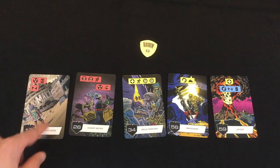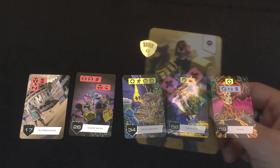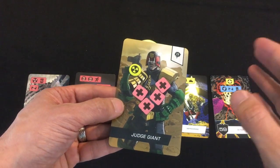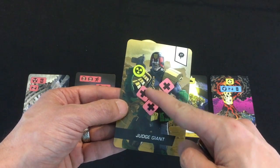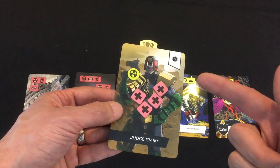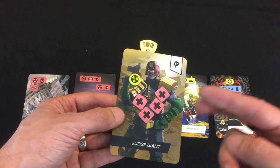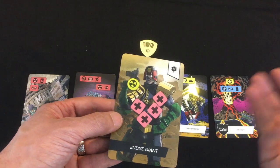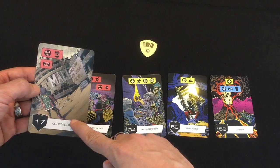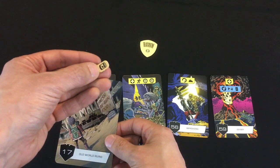Next, I explore the Old World Ruins — there's a maul with some food, but I have to take radiation damage. I'll put the radiation on Judge Giant. Radiation works like damage: if my radiation ever exceeds the number of health remaining, that character dies. If Judge Giant took four more radiation, bringing him to five against his four health, he would die. Because Judge Giant went into the Old World Ruins, he finds a food, which is great — it'll feed those mutants in a moment.